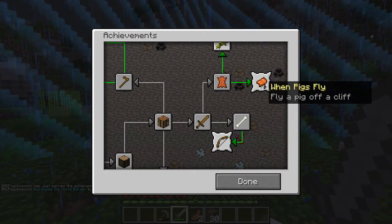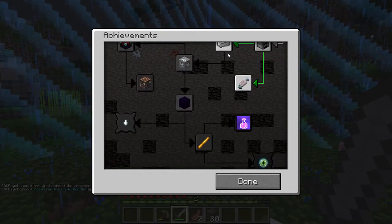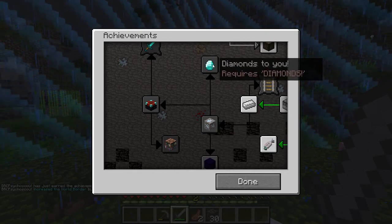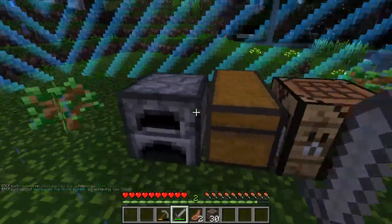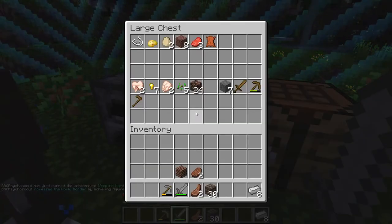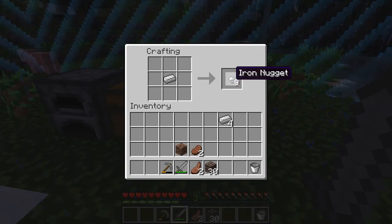Make a saddle, fly a pig off a cliff. Three cows is the next one on there. Smelt some iron - okay I already did that one, just need to get it out of the furnace. After that it's find diamonds, then an enchanting table. I don't know what that is, we'll find out. Oh look, I already got another cow - good, I was worried I wasn't gonna get another one. Let's make this bucket. Oh, you can make iron nuggets in this? I did not know that.